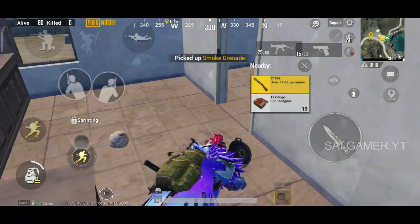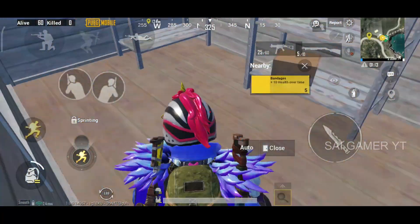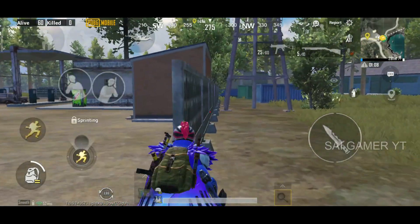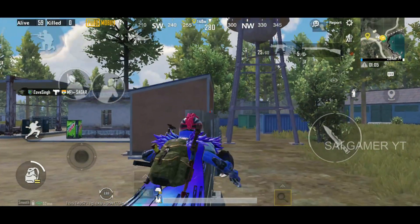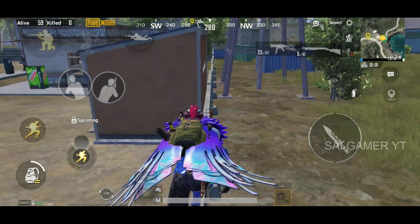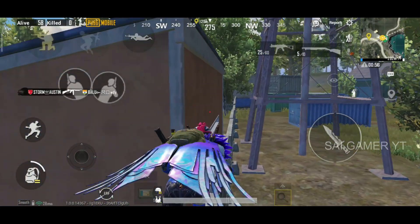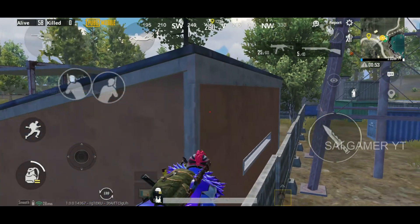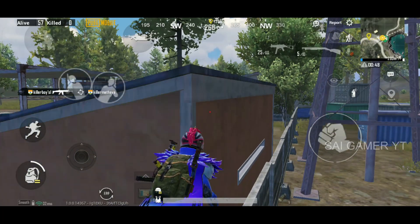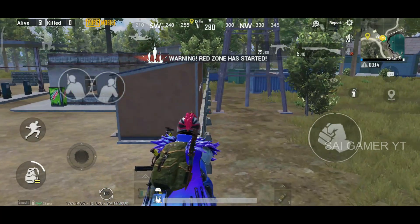I am going to show you my trick — the entire home square is the best spot. You have to set up a big camp here and I will show you my teammates' positions. The next room is very important — it gives you the highest advantage. I have a heavy advantage for PUBG and I will show you my advanced pro player trick.